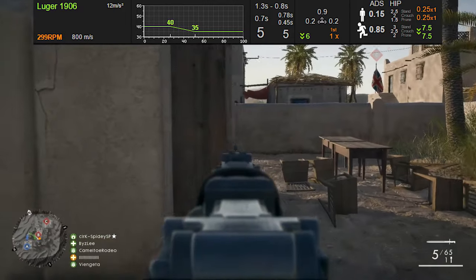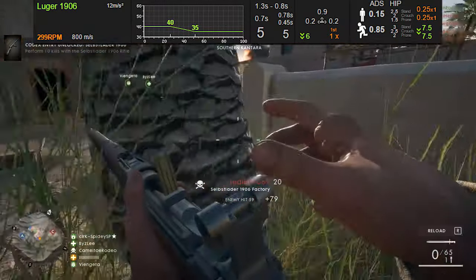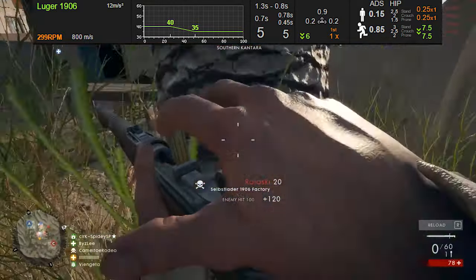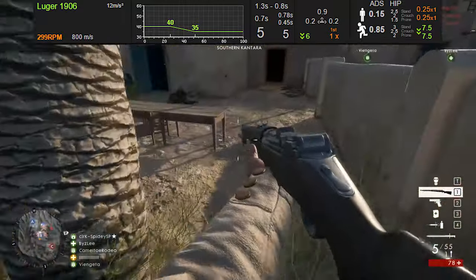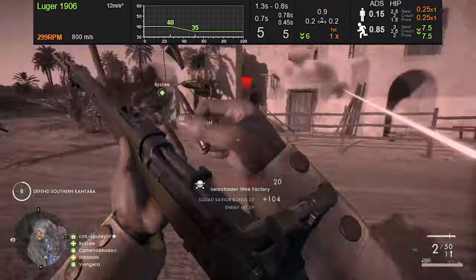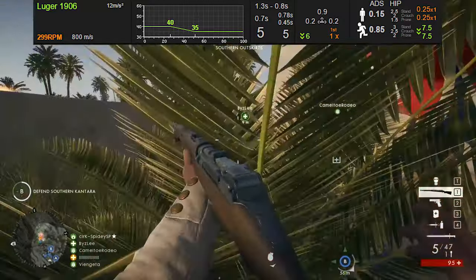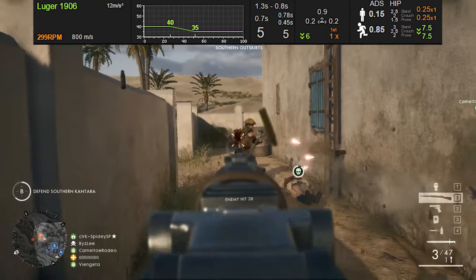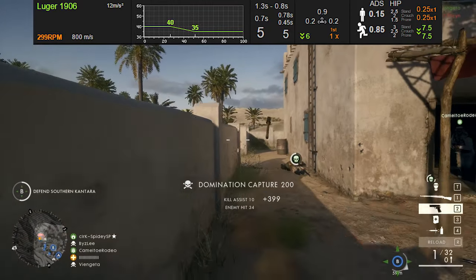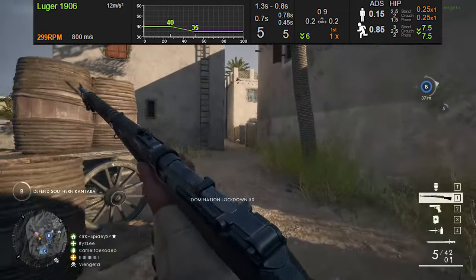That being said, the magazine capacity is just straight up holding this weapon back. Unless they redid the damage and made it so it did like 50 maximum — so you could one shot headshot in close quarters and two shot body shot — I don't really see any way of this weapon being even remotely competitive with what's already out there. The Medic has some incredibly good guns. The Selbstlader M1916 has some incredibly good stats, basically the same damage stats, but with a 26 round magazine.